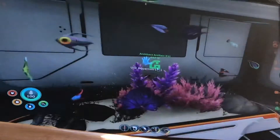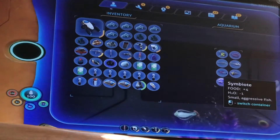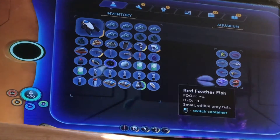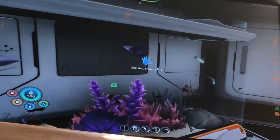Now this is my little fish tank. We got a boomerang, bladder fish, hoop fish, spine fish, cymbionite, arctic peeper, feather fish, and red feather fish. There they are. Some of them are swimming very unnaturally.